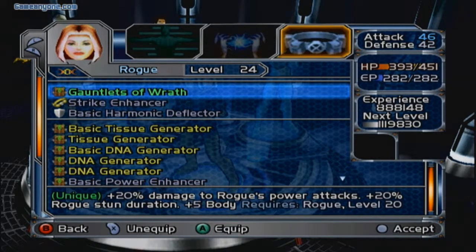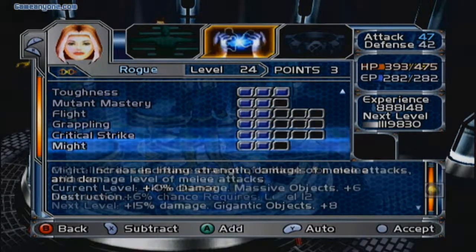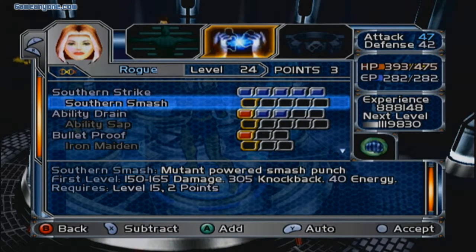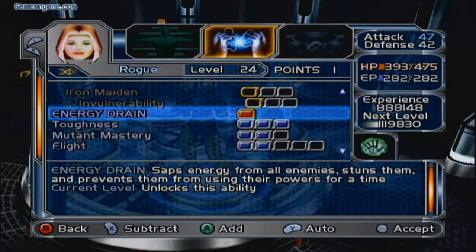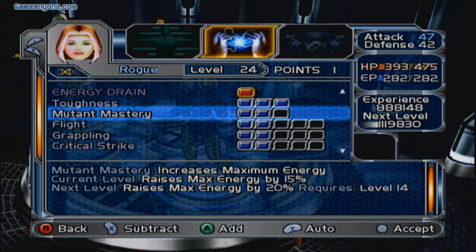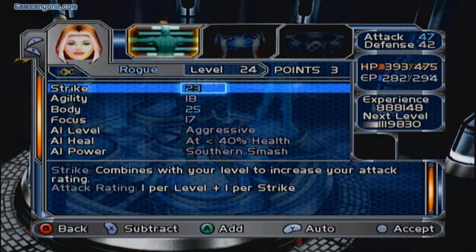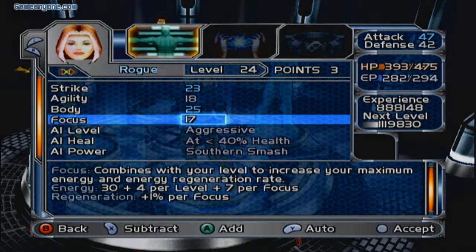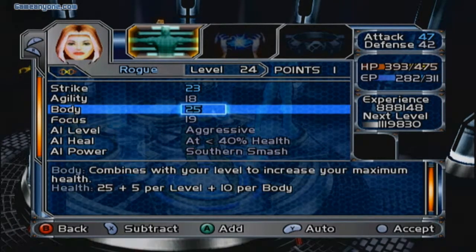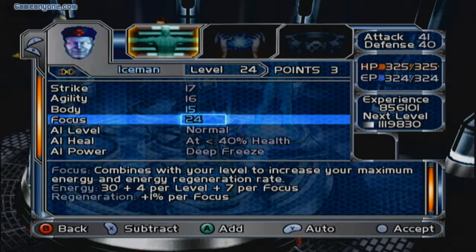Next up is going to be Rogue. Let's see — there's nothing over there that I want to equip on her for her abilities. Let's go ahead and give her Sovereign Smash. I'll go ahead and give one over to Mutant Mastery. There we go. Perfect, now she's at least near 300 energy points. Next thing I'm going to do is give her some points for Focus, then I'll give her one over here for Agility.